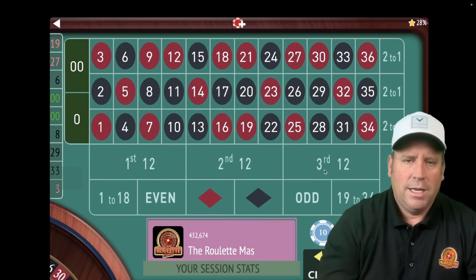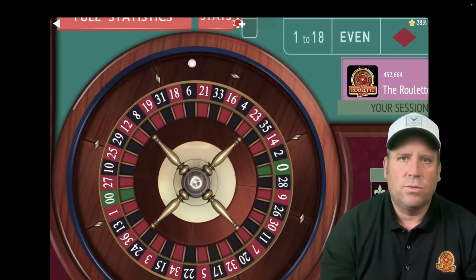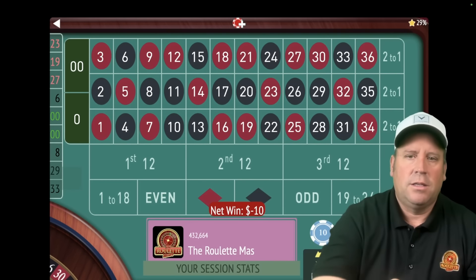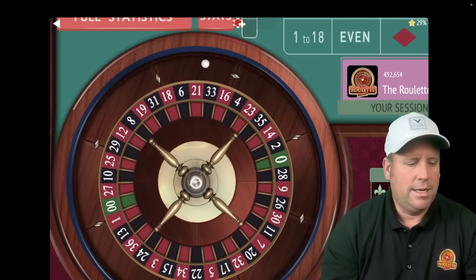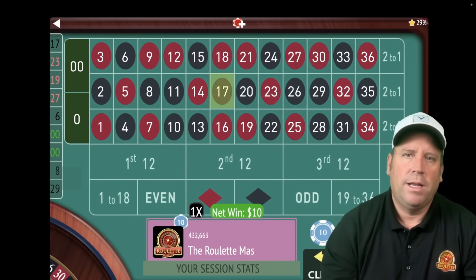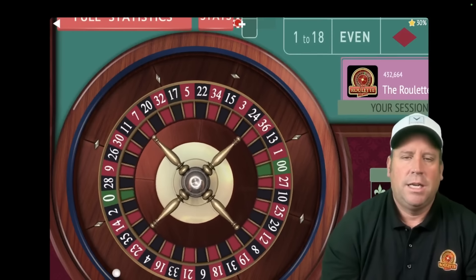Let's start with black since the last two are red. The whole key to this one is the progression. That's a 23 red and that's a loss. We don't increase the bet unless we lose two in a row. So let's bet at 10 again. That's a 17 black — we got a win. So we don't change the bet, we're still at 10.